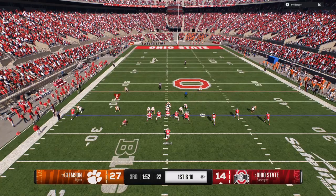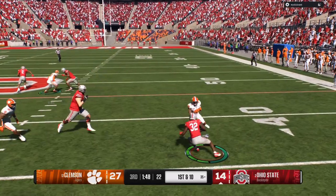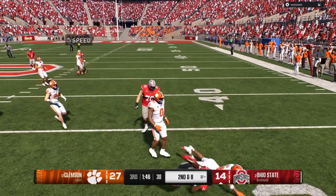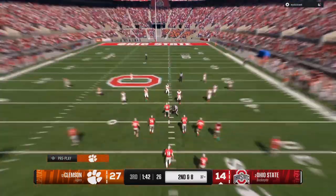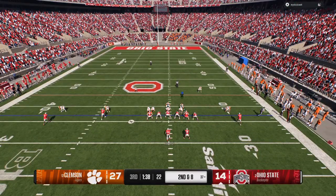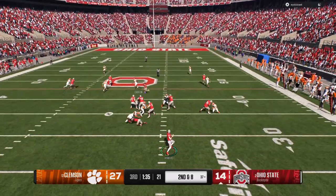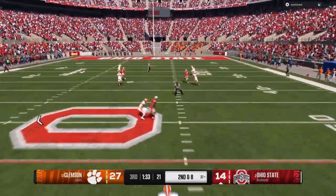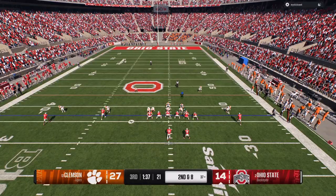We are coming out in a cover zero shell. He's seen that he has man-on-man matchups. He tries to do a jet sweep. Once you get a one-on-one situation against a run blocker, you can use the right stick, do special moves, and get free — so we were able to stop that. Right here, he's seeing man-on-man with everyone having someone over the top of him, and he throws a streak down the field. But what he didn't realize is the importance of using shells.